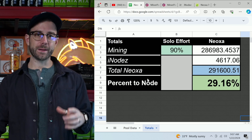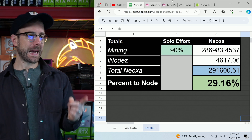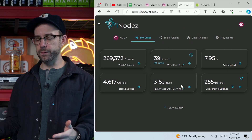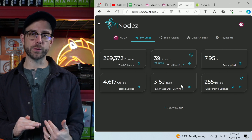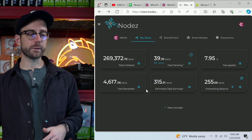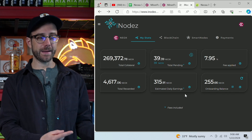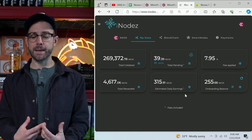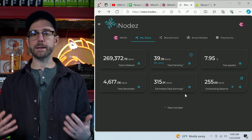I've also incorporated a little extra help to take the Neoxa I currently have and have it generate more Neoxa, and I've done that with the iNodes platform. They will take the Neoxa that you have and pool it with other users to get to that 1 million. They run the node and then split the reward with you proportionally to how much Neoxa you've given. You can see the amount I've currently given to iNodes and what I'm currently estimated to get daily, which is 315.91 Neoxa. That's going to compound and join the Neoxa from mining, and everything is just going to continue to accumulate.